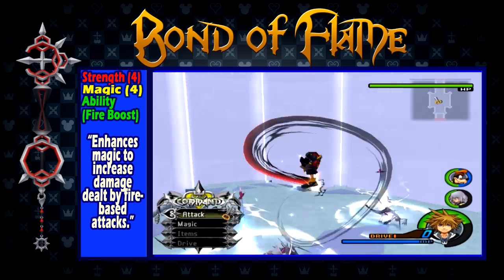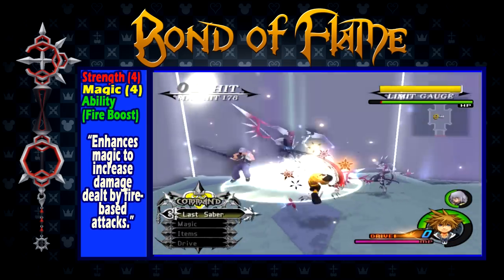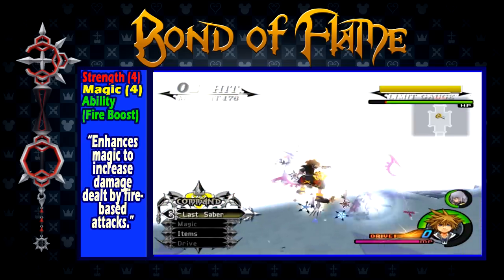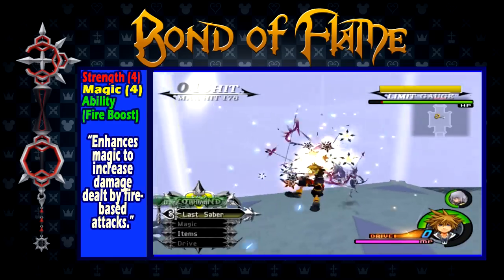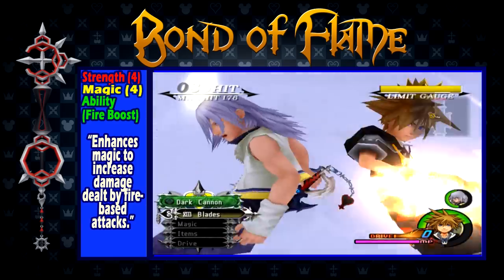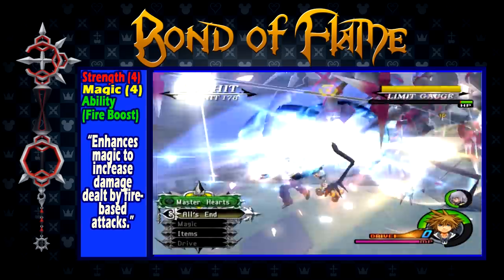Bond of Flame is obtained before entering the World That Never Was. It has a strength of 4, a magic of 4, and the ability Fire Boost, which increases the damage of fire-based attacks. This keyblade is not the greatest for general use, having a short range and low damage. However, when fighting certain bosses and when trying to complete certain Mushroom 13 challenges, this keyblade can really come in handy.